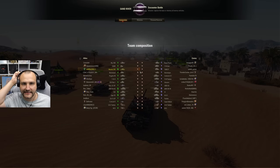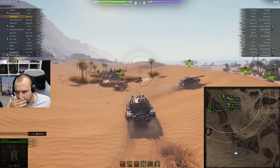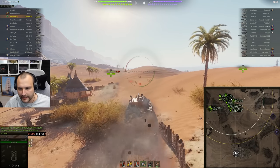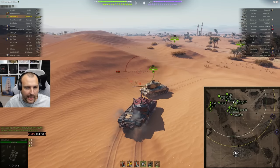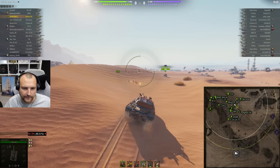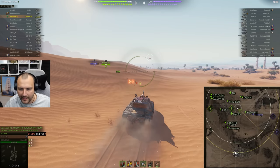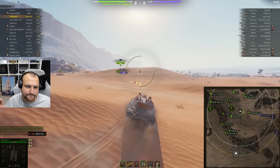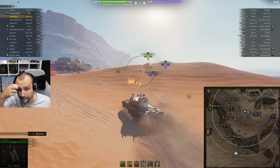Let's go for round number three and last but not least — we have a Sand River encounter battle. This could be very, very good if we play it properly. There are a couple of positions we can take instantly — one position would be hold-down over there, or the middle. I prefer to go in the middle because I feel like I am the most flexible. I can farm people playing like this, farm someone sniping from the back, or pick off people over there.